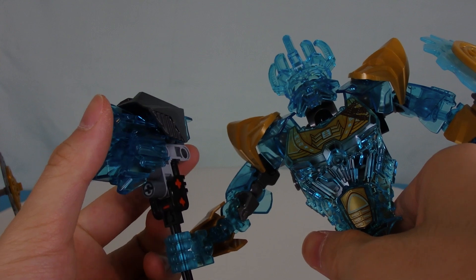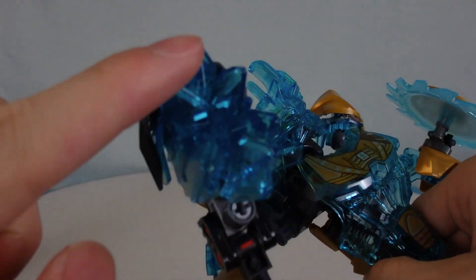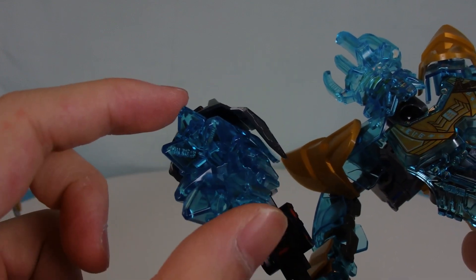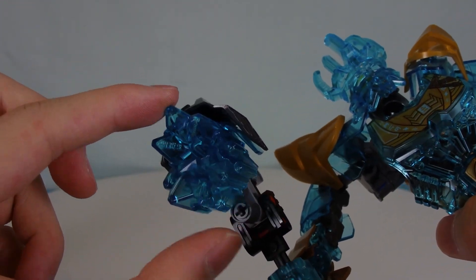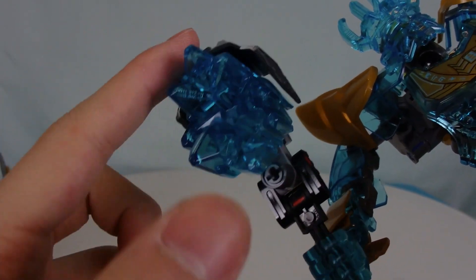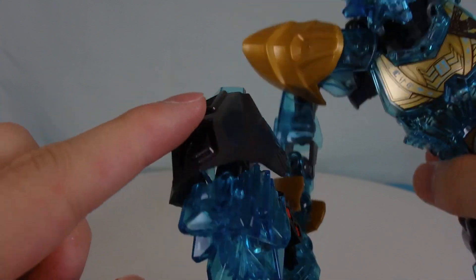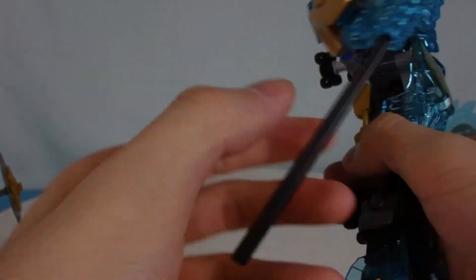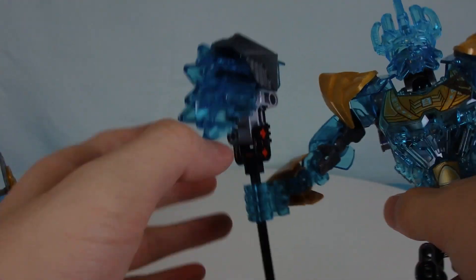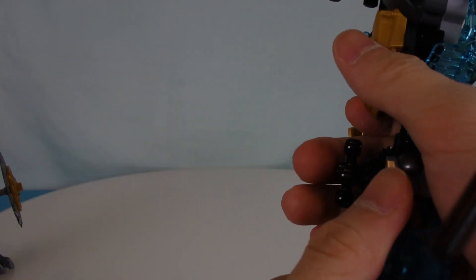It looks more deadly and actually looks more like a weapon — a real tool he uses to make masks, especially with the actual bit here that looks sharp. I like the idea of using a Hero Factory shoulder armor add-on piece at the top to access the handle. I think he's just turned his entire hammer from a tool into a super dangerous and deadly weapon. But not gonna lie, it's a very cool weapon, and this version obviously looks a lot cooler.